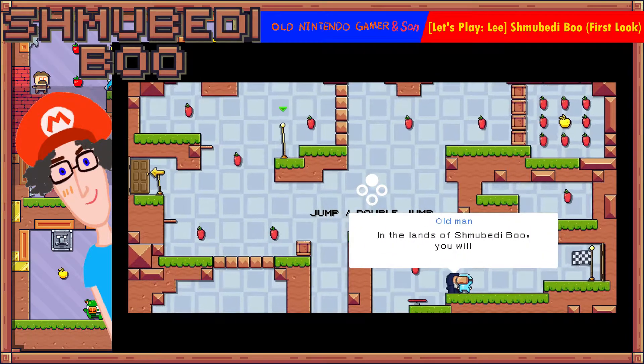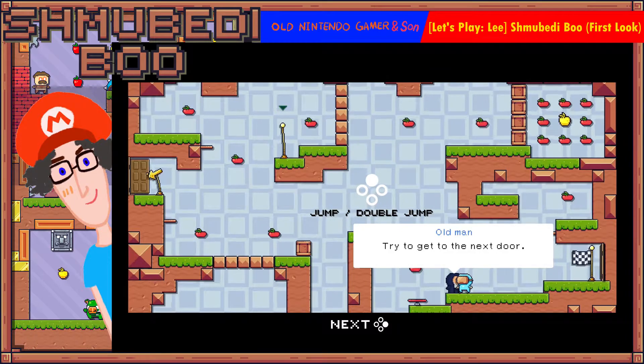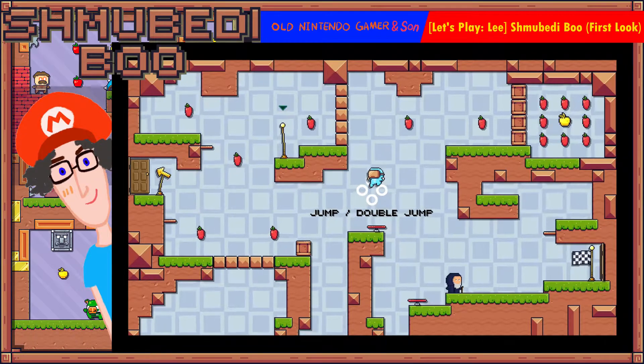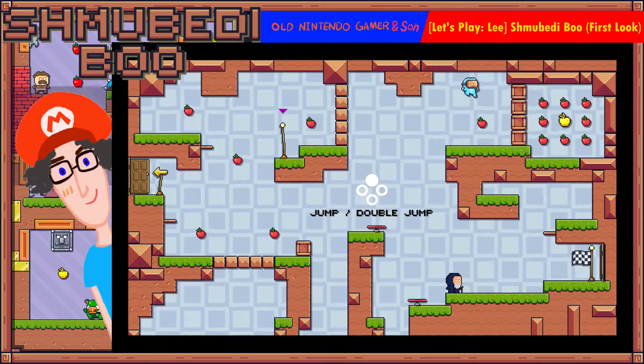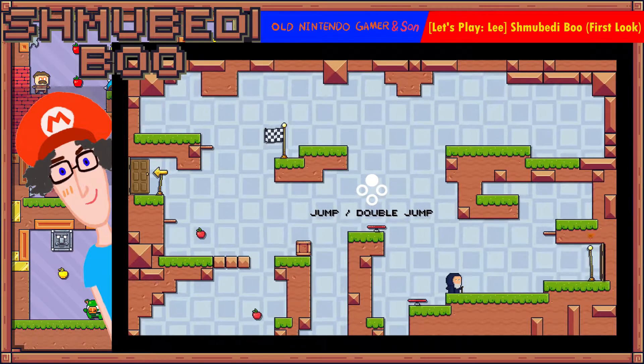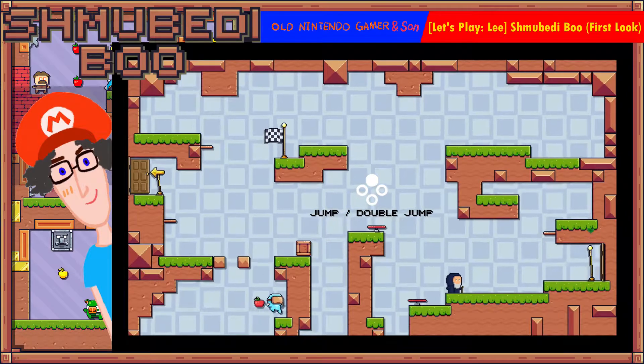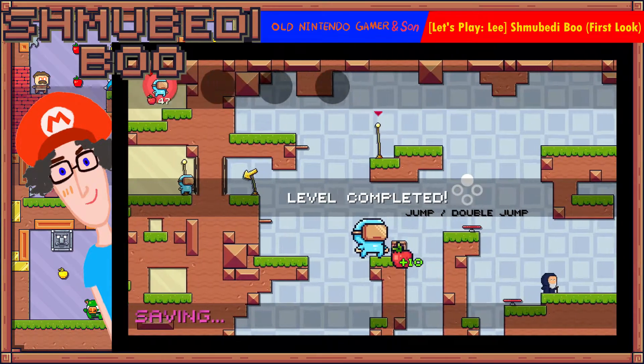In the lands of Shmoobediboo you will have to jump a lot. I'm going to collect these apples while I'm at it. I can kind of fall and still double jump. There is an apple down there — the completionist that I am. You can only jump twice. Level complete, plus ten apples.